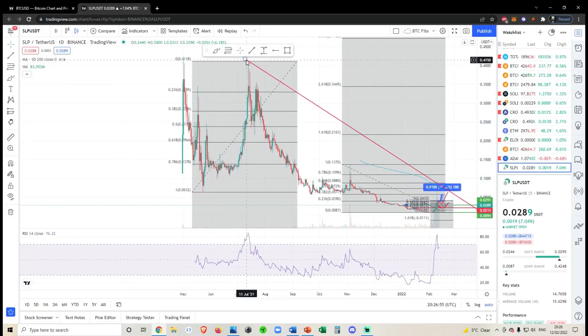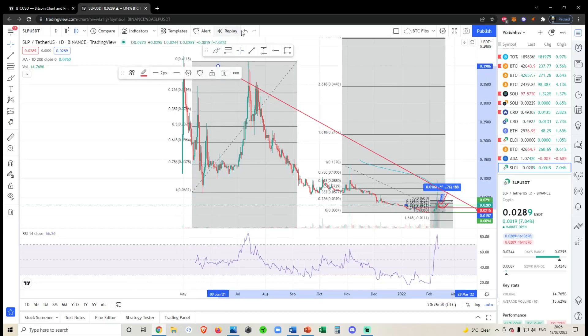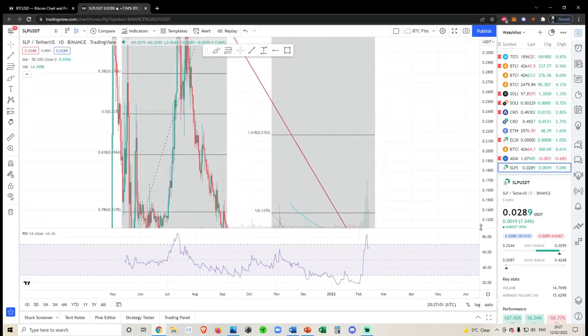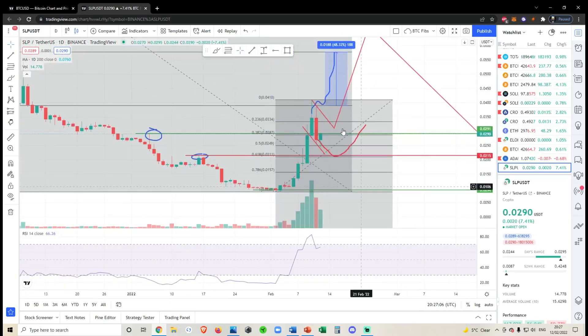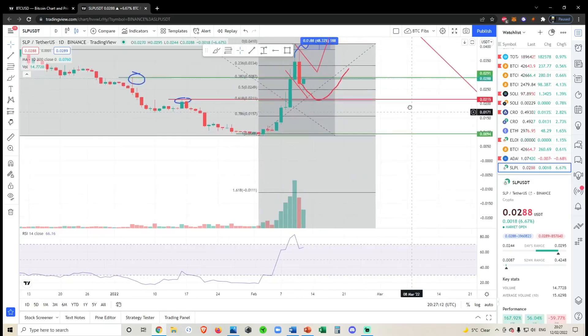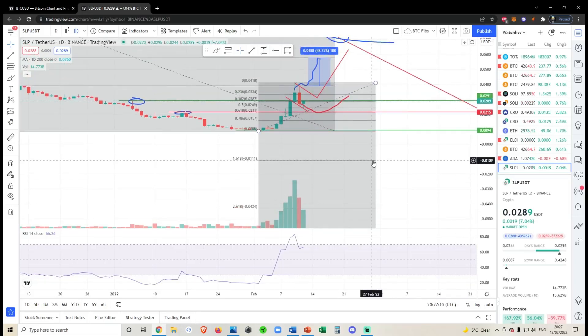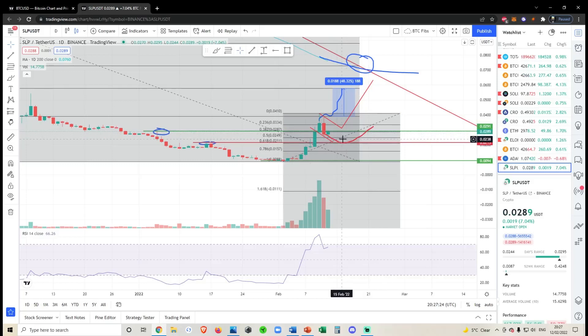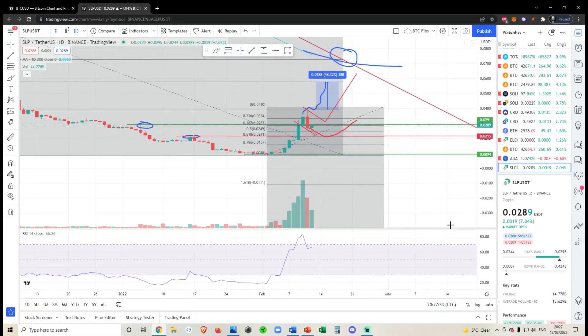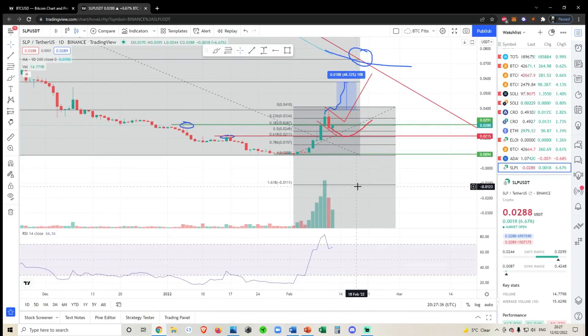Whether that would be a lower high before we start rolling over again is yet to be seen. From the macro perspective, we are bearish — there's no way you can draw these candles to make them look bullish. We are in a steep downtrend, but the downtrend could be subsiding because we are having huge volume stepping in. Keep an eye on 215. If we lose 215, I believe we're going to be making new lows. The extension target of this fib is in the minus, so you can ignore that.